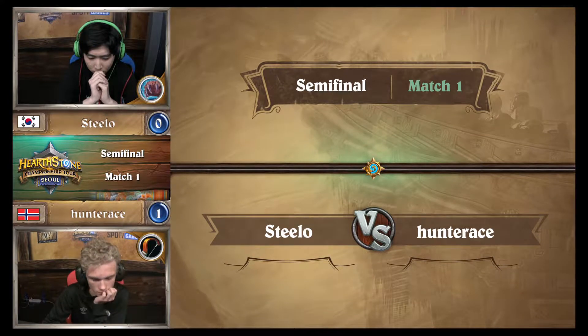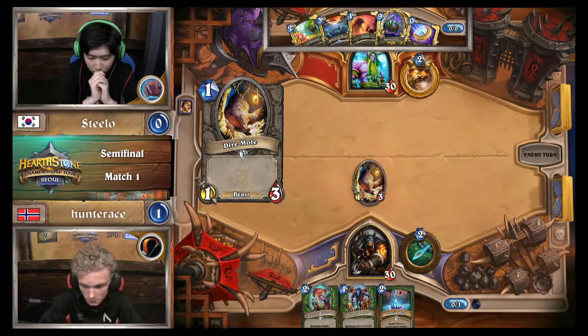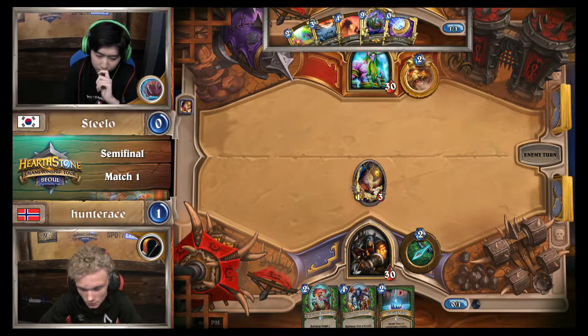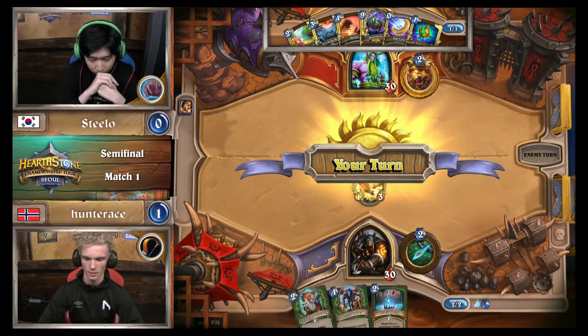Steelo has the Wild Growth, but he needs a little bit more. Hunter Ace has that Houndmaster, just needs any kind of play that's strong on turn three, and he has the perfect one, two, three, four curve. Jasper Spellstone — finding that early removal is pretty key.